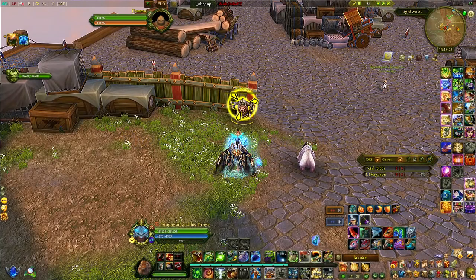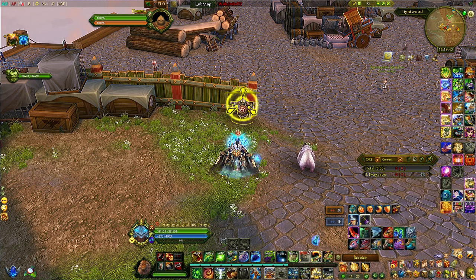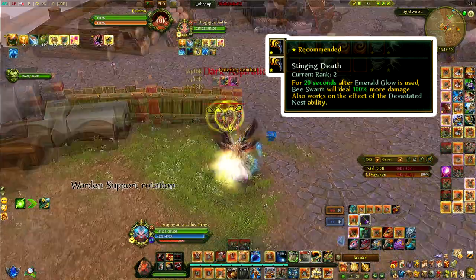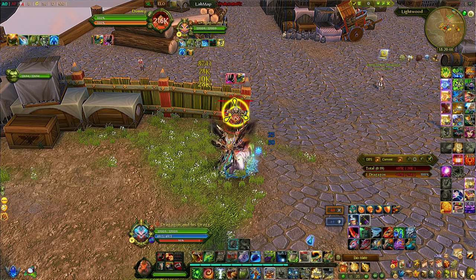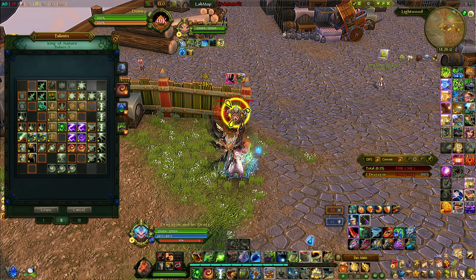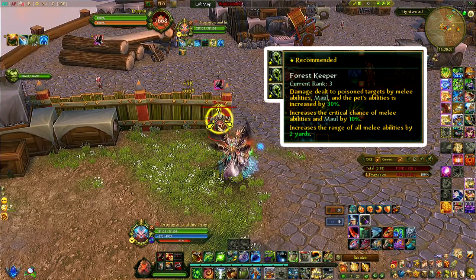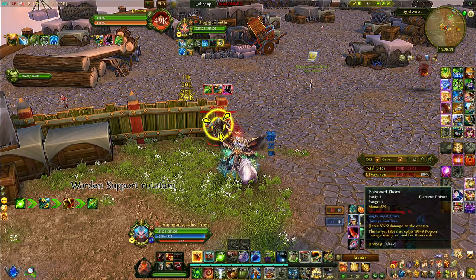For people who have been playing Warden DPS before, the rotation is going to be a relief because it's quite similar, except as a DPS you start with Beast Farm to apply Triple Trouble then follow up with Emerald Glow. In Warden Support it's different — there's no Triple Trouble, but Emerald Glow still buffs Beast Farm. So I always start with Emerald Glow followed by Beast Farm, so Beast Farm gets buffed thanks to the ruby called Stinging Death. Applying Beast Farm counts as a poison buff.